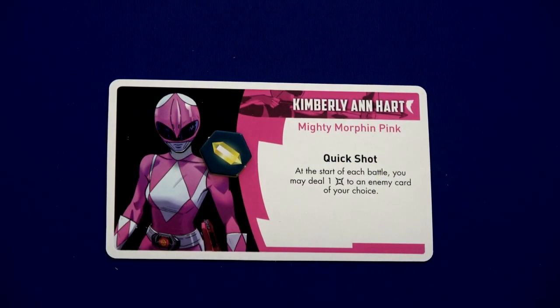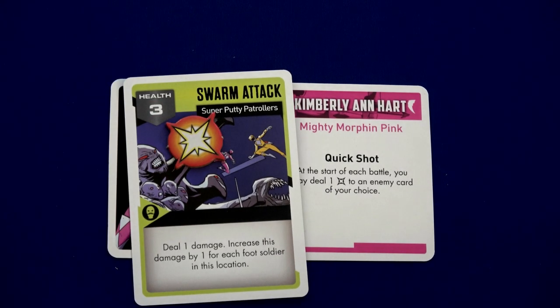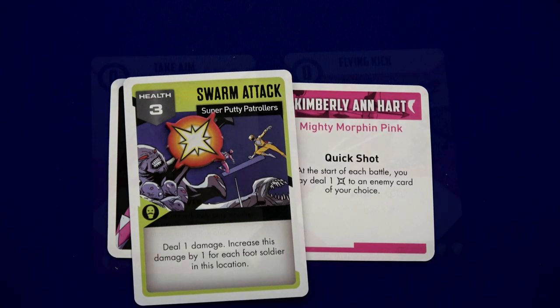Kimberly is part of this battle, so because of that she's a quick shot — at the start of each battle you may deal one damage to an enemy card of your choice. That swarm attack, that first card, I'm going to deal one point of damage to it. That means we only have to do two more points of damage to defeat it.